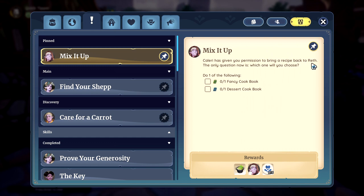So we need to get this recipe to Reth, okay? So we need to look for, do one of the following: fancy cookbook or dessert cookbook.